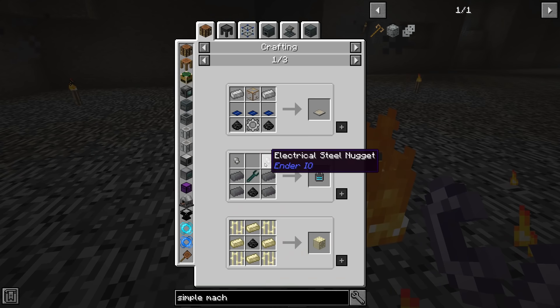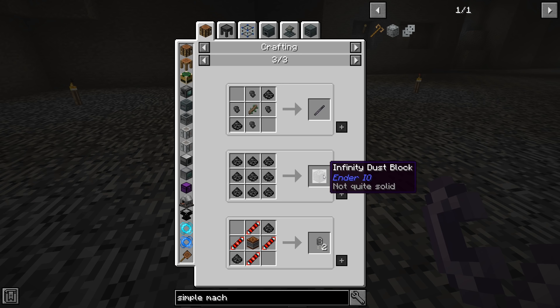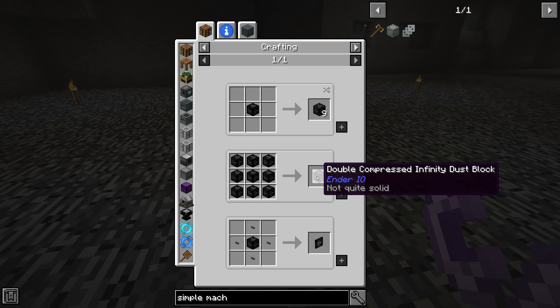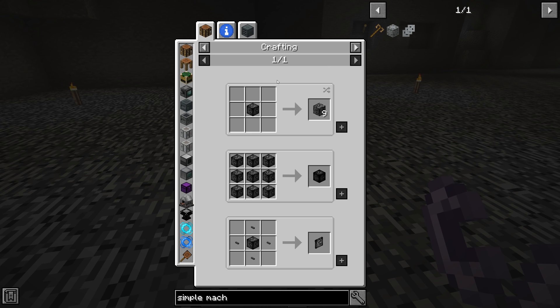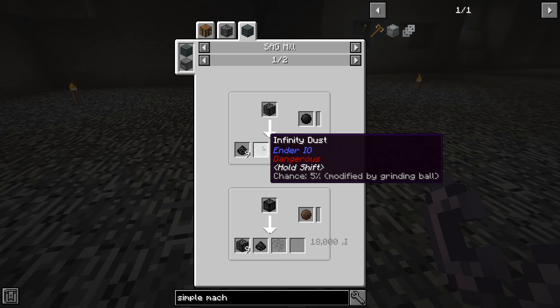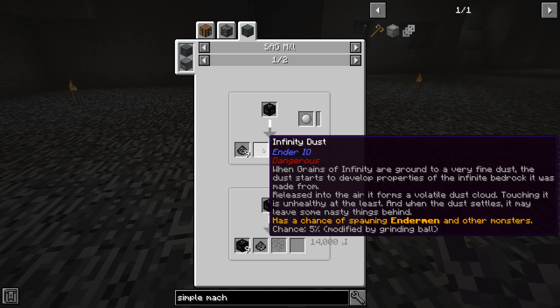There are some interesting things you can do with infinity dust. Looking at the uses, you can turn them into dust blocks, and then into compressed infinity dust blocks — that's 81 infinity dust per block. There's also a double compressed option. In a SAG mill, milling infinity dust gives nine pieces plus more infinity dust. It says it can spawn Endermen and other monsters.